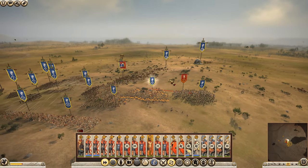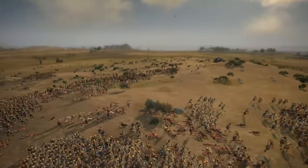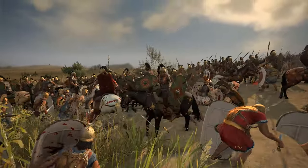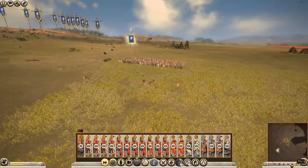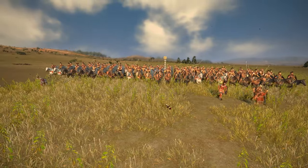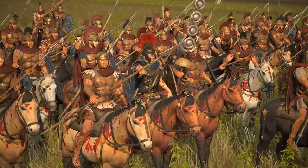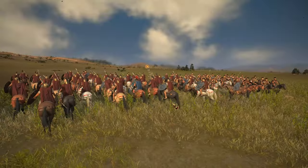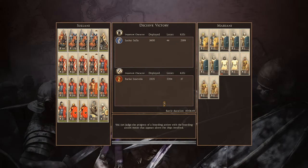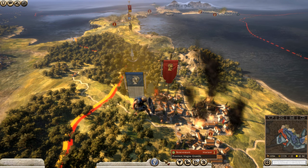We're going to be able to win this one now that we're surrounding them from all sides, and Sulla should be able to get his first victory of the series. We'll continue and try to run down as many of them as we can — get that experience up. There is Sulla, raising his sword nice and high, right into the thick of it. And we'll end that one there — a decisive victory. Beneventum is now ours.